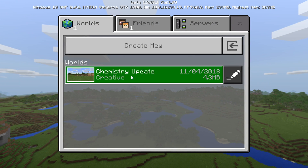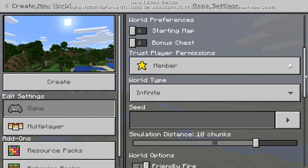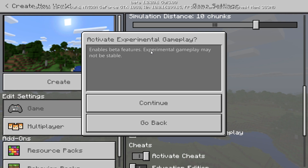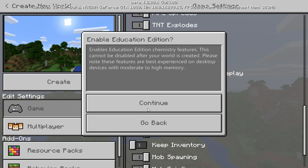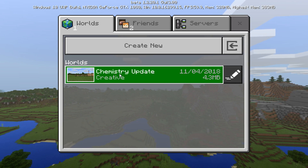I want to start off by teaching you how this works. If you go to create a new world, set it to creative. There's the experimental gameplay toggle — enabling it will enable beta features, though it may not be stable. It also enables dolphins, shipwrecks, and more. If you go a little further down to cheats, you have 'activate education edition.' Enabling this enables education edition chemistry features. Note: this cannot be disabled after your world is created, and these features are best experienced on desktop devices with moderate to high memory.